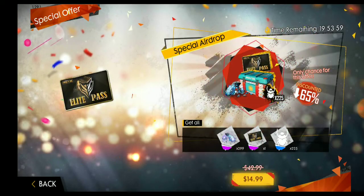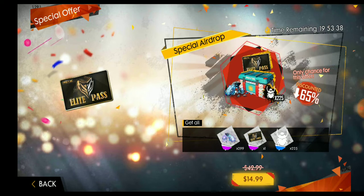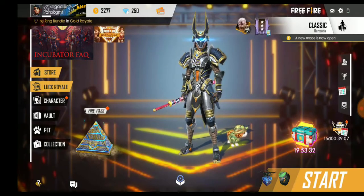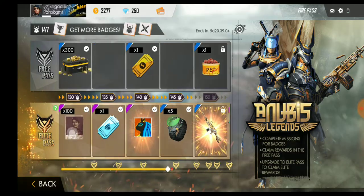Let me show you - I got the elite pass. These guys are selling it to me for 14 dollars, which is about 10 diamonds with a 65% discount. Never rush into this, guys. You can easily get it for 180 rupees. You can complete your surveys, Google Opinion Rewards, and all that. In case you are lucky, skip a season and take it next season.